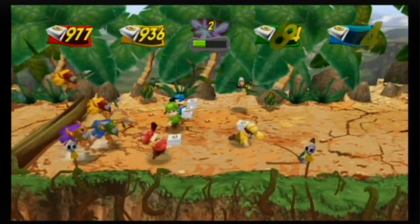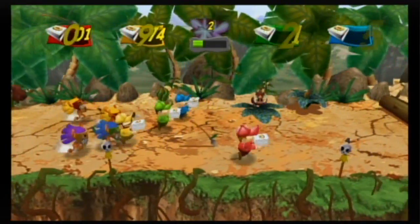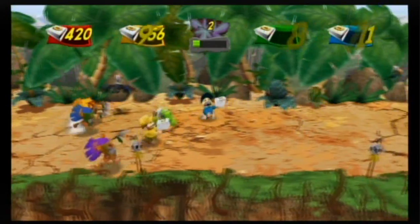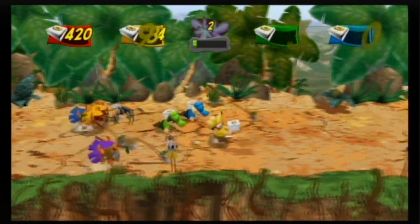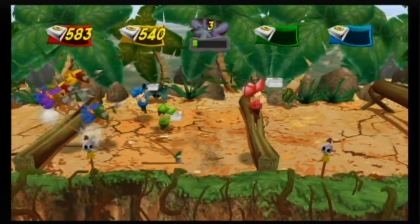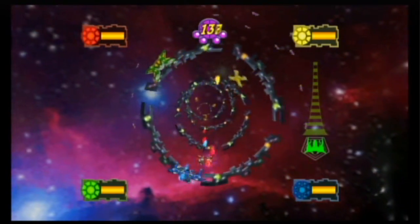Jungle Pizza Delivery has you delivering pizzas when all of a sudden you're attacked by natives. If they catch you they'll kill you, so in order to stay ahead of them you have to thrust the Wiimote and nunchuck up and down to run faster. You use the A button to jump over obstacles and the C button to duck under them. The controls worked okay, but I thought using the C button to duck was a strange choice — why use that odd combination instead of just A to jump and B to duck?